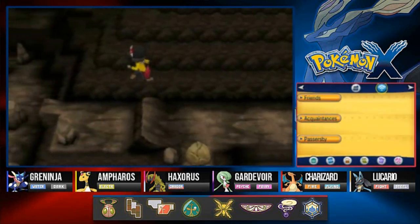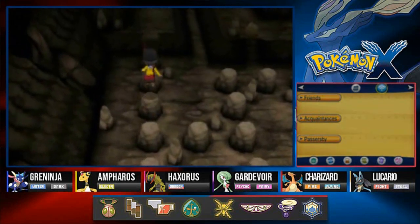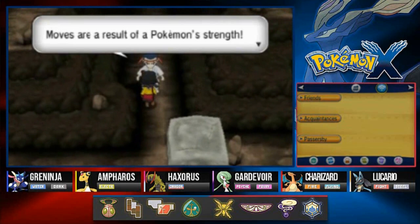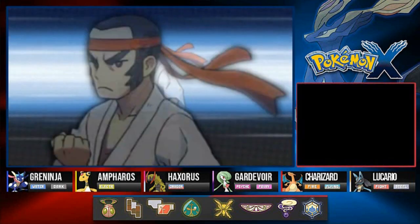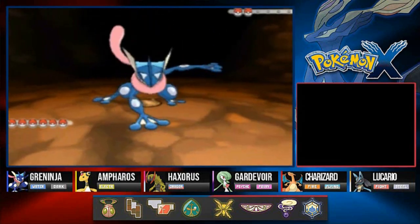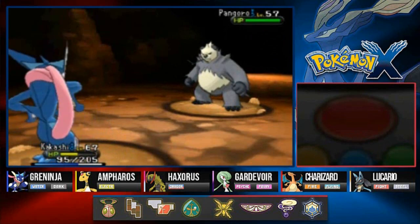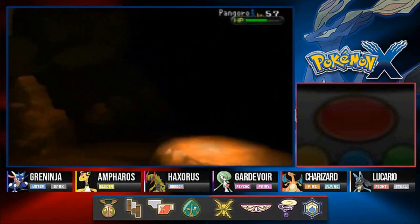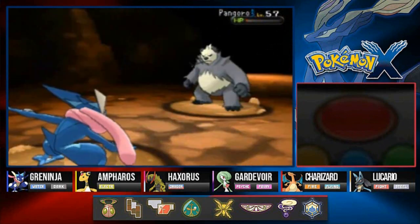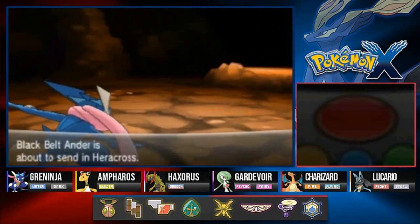There we go — let's use a Repel and we're going all the way back to where we were. Here's another trainer and he's blocking the way — what is it with these trainers blocking my way? Black Belt Andrew would like to battle, coming with his Pangoro. Here we have Kakashi. Let's go with Waterfall — it nearly does it. One more time — Waterfall for the win! Pangoro had no chance whatsoever. Floodvolt grows to level 63.